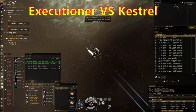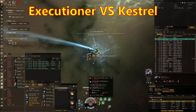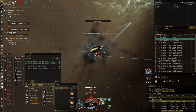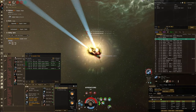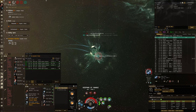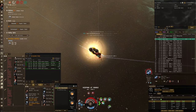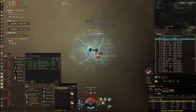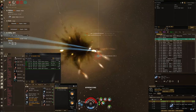Okay, so once again I'm in the scram kiting Executioner and I've jumped into a Plex onto a Kestrel. It's an interesting one because this Kestrel has a tracking disruptor. Lucky for me he's got the tracking speed script in and not the optimal range script. As I'm just keeping it range and trying to keep transversals to a minimum, it's not affecting me too much. But optimal range - I think that could have been a bit of a problem for me. Anyway, things are looking pretty even. There we go. Boom. Good fight.